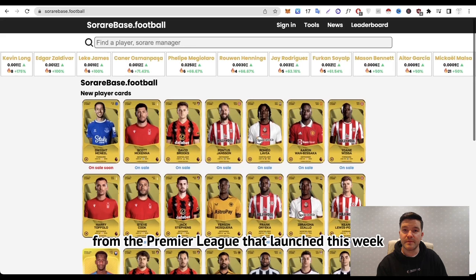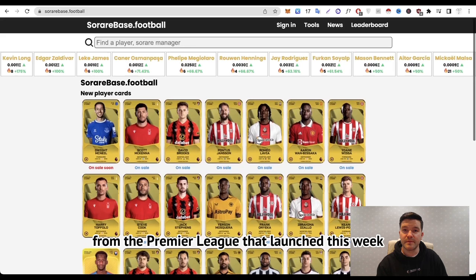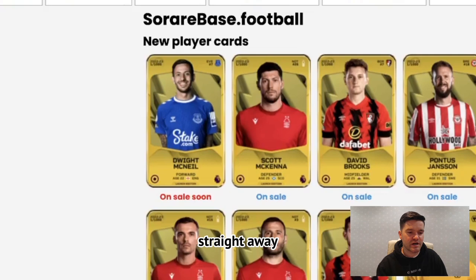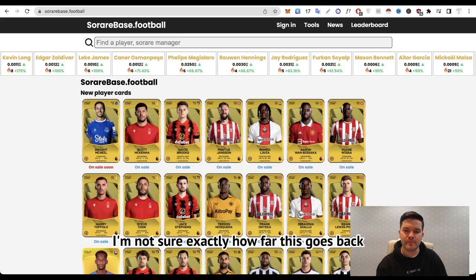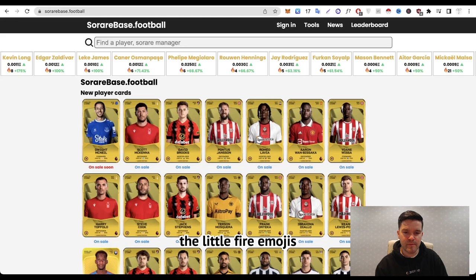It's really good if you're trying to pick up cards that maybe no one else has picked up yet — giving you that differential and pushing you into the rewards on the leaderboard. We can see a lot of new cards on sale from the Premier League that launched this week. Dwight McNeil is a card that hasn't been minted on the platform yet and is on sale soon. There's also a bar at the top that gives an indicator of players whose prices are rising recently.